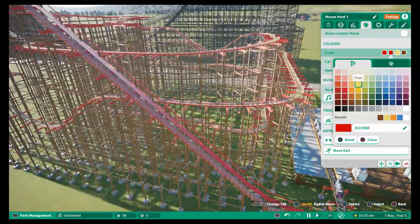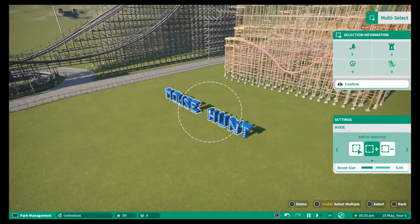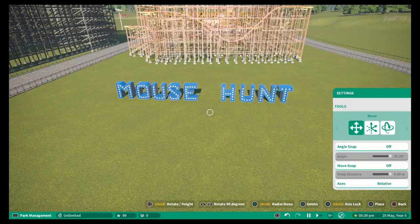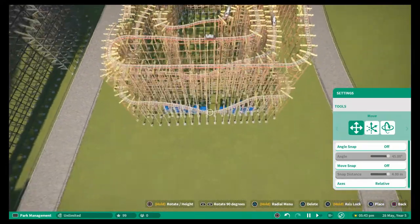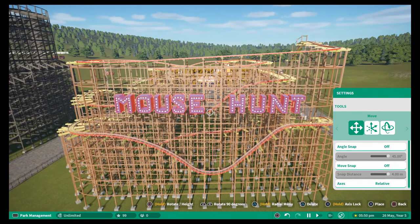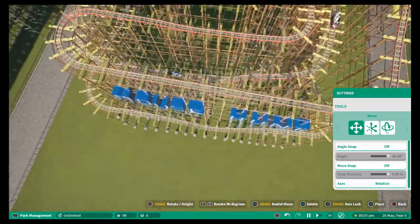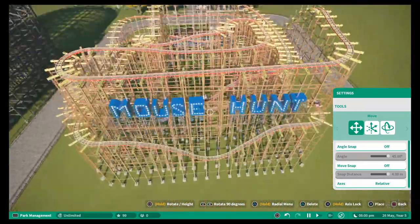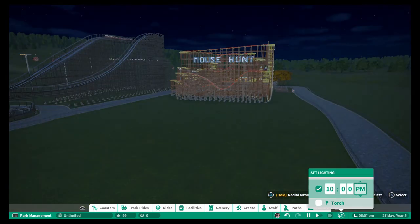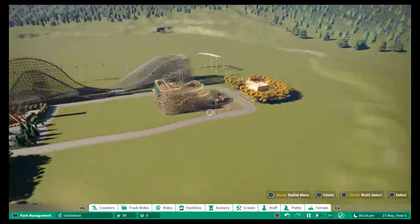It's a classical style queue line — on modern-day rides a lot of queue lines tell a story, but that's not what I'm going for here. I decided to build a sign out of the lighting and I wanted to have this suspended onto the side of the track so that when you walk in from a distance you can kind of see it suspended there. Hopefully it'll look good especially at nighttime when the lighting is lit up. I've done it in blue to contrast with the colors of the ride — the brown wooden supports — so it can stand out.